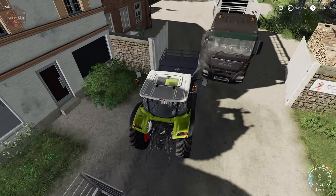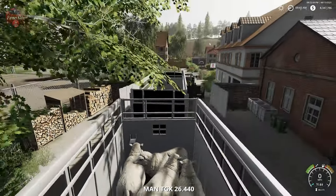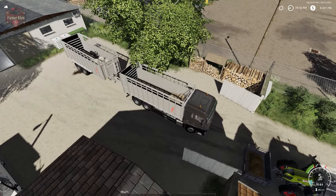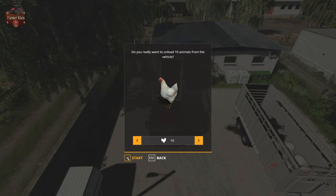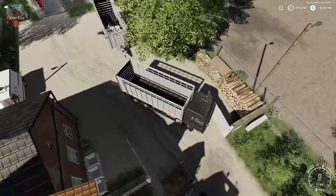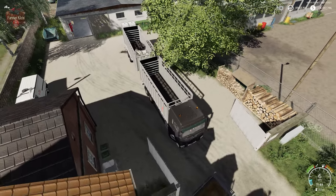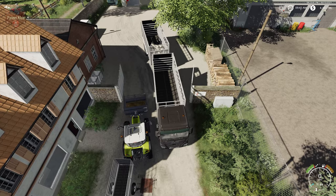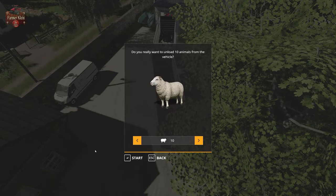In here we have ducks, goats, chickens, and sheep. We want to unload 10 chickens — there we go. This should give us a large amount of meat. As referenced in the slaughterhouse video, animals brought down to the butcher and the slaughterhouse are basically converted into kilograms of meat.